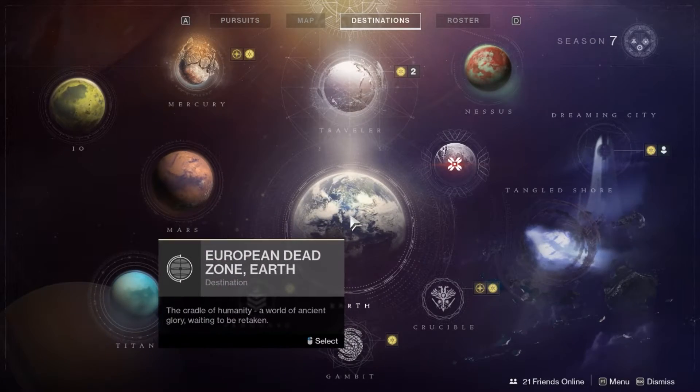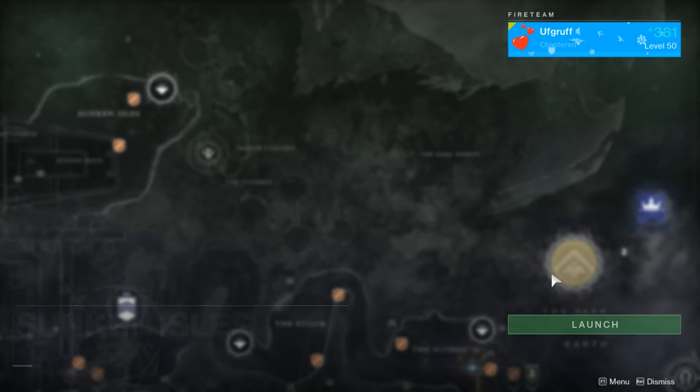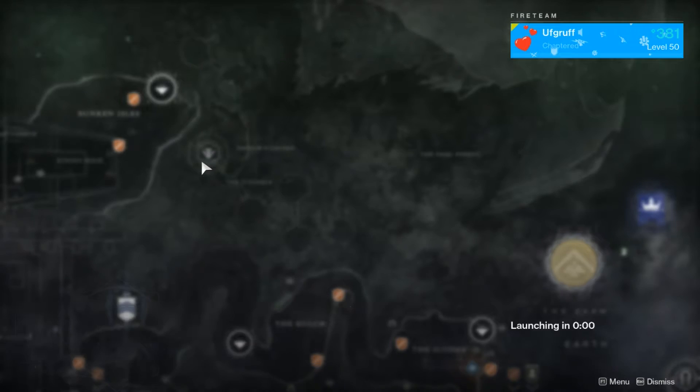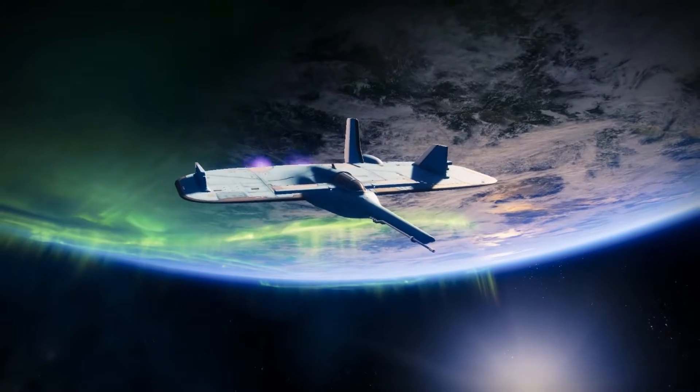So I'm going to show you guys how to do it now. We're going to go into a forge. Unfortunately, there are only forges on the EDZ and Nessus, so you're only going to be able to get Dusklight and Datilatus. For today I'm going to be using the Volunder forge. Last night I loaded up the GoFanon forge and did this method for about eight hours while I slept and was able to get those 1,200 materials.